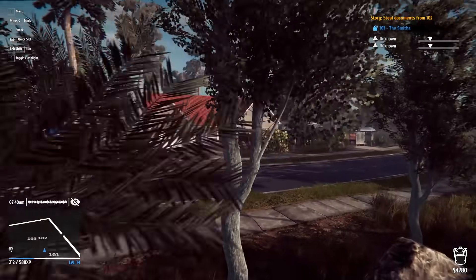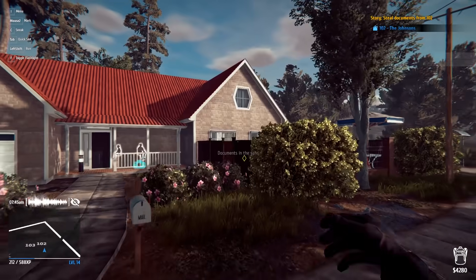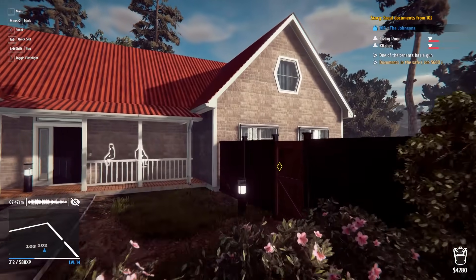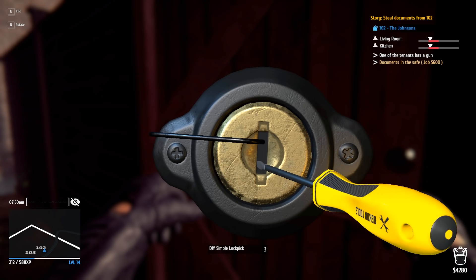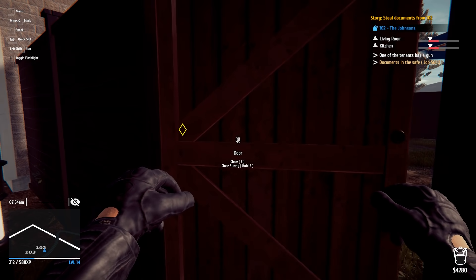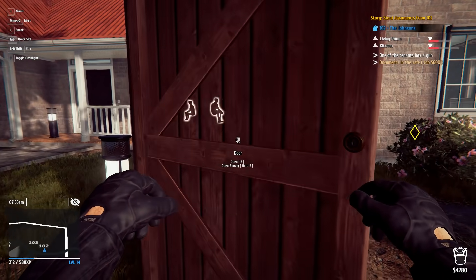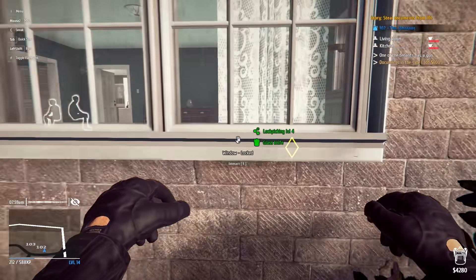Right outside house 102 now. We have to be diligent — wait, are the shutters still down? Oh they're off, but we have to be careful because one of these guys has a gun. Here we go — this guy has the easiest lock in the world to pick.